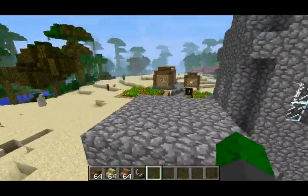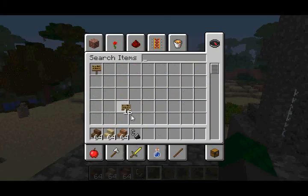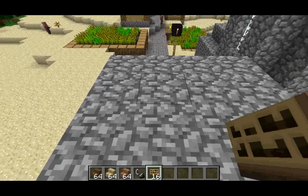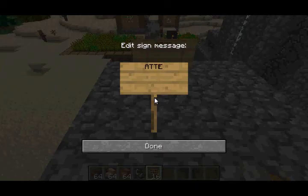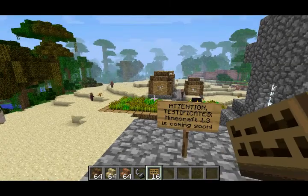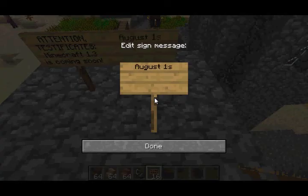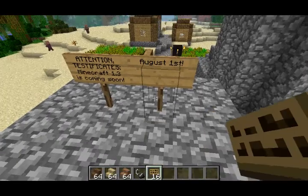They actually fixed more bugs than that, but if you want to see the complete bug fix list, you can go to the Minecraft wiki. That's pretty much all of the stuff they added in 12w27a — it's mainly just another bug fix snapshot, and it's going to be the last snapshot until the 1.3 preview build, which is going to be released in about three weeks.